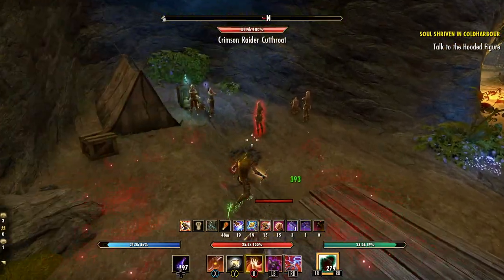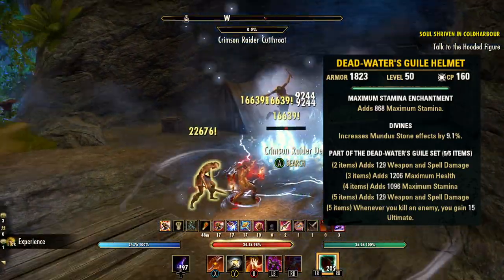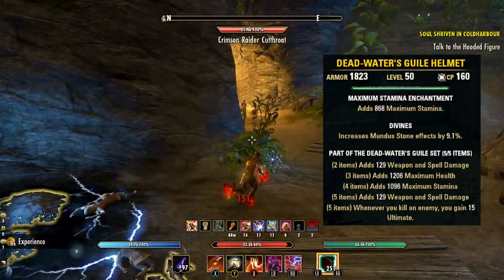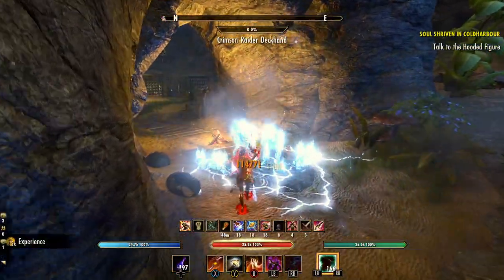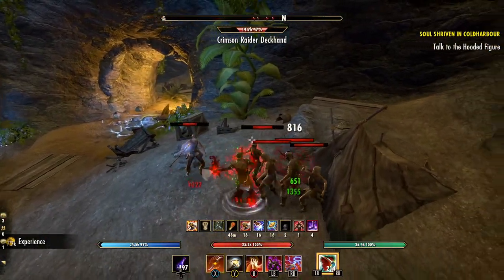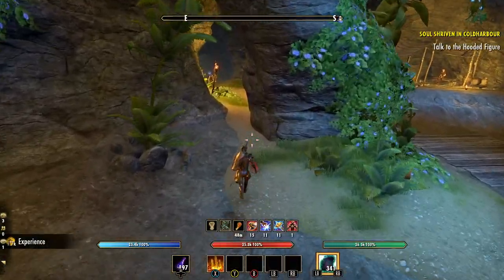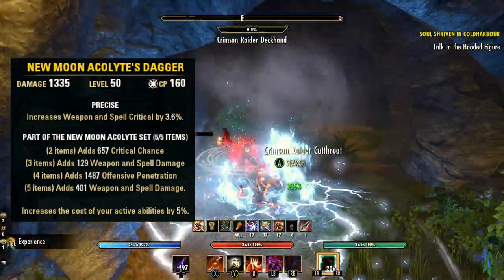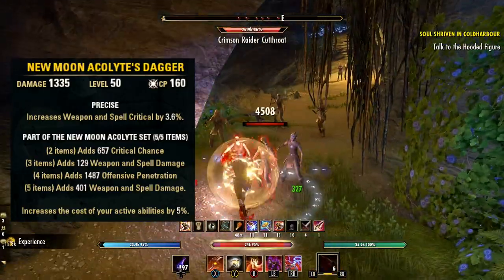The main set you need for this build is the medium armor set Deadwater's Guile. This set will give you fairly decent hybrid stats in Update 32, but it also has some of the best ultimate generation in the game — 15 ultimate each time you kill an enemy. Grinding mobs will push that ultimate generation through the roof, letting you cast nearly non-stop ultimates. For our second set, basically any damage-oriented set will be fine — New Moon Acolyte is great especially on this build for the extra penetration and critical chance.